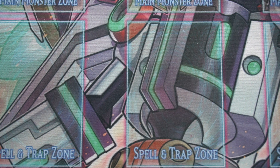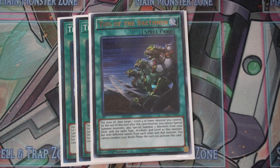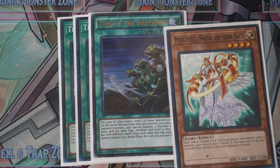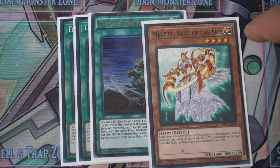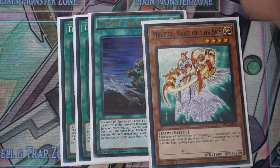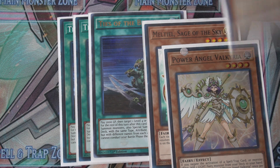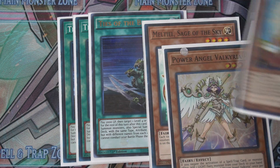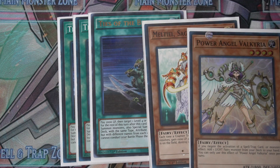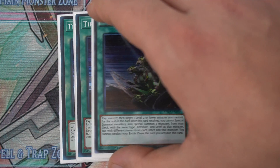Three copies of Ties of the Brethren — this card is really good. You pay 2000 life points, target a monster on your side of the field, say Bountiful Artemis, and you can summon monsters with the exact same level, attribute, and type. A really cool combo is to get an Honest — summon the three monsters, activate Honest's effect to return it back to your hand, and now these two are basically invincible because if they attack you can activate Honest and gain attack. We play three copies of this for sure; this is one of the best cards — you always want to see it in your opening hand.